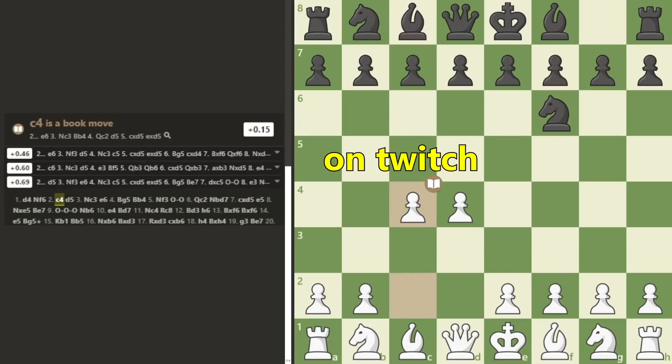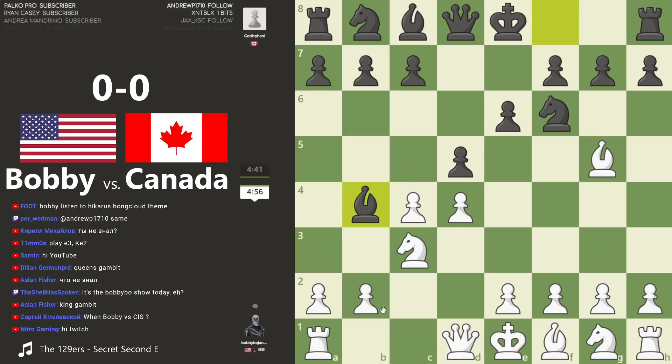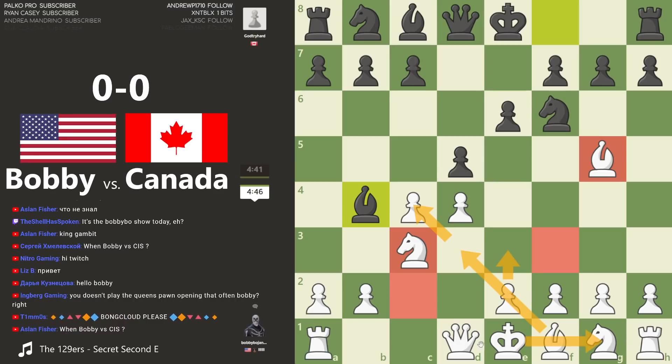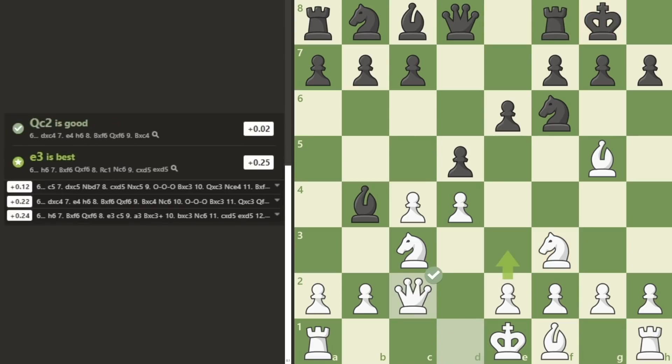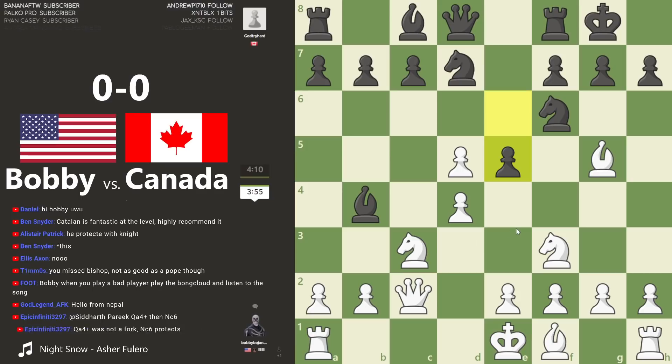Thanks for coming from YouTube to Twitch, I very much appreciate that. Not sure about the martial defense. We're just playing the normal moves so far — Queen's Gambit Declined, Modern Variation. I always put the knight here, the bishop here, the knight here, the queen here, this pawn forward, bishop out, castle. It's basically the same thing every time. And I forget this is a blitz game, I should probably go a little faster.